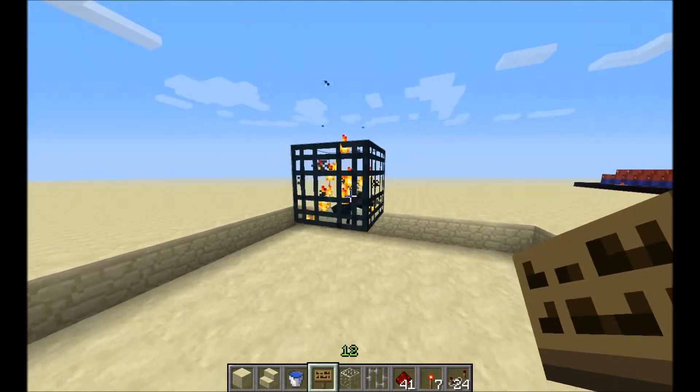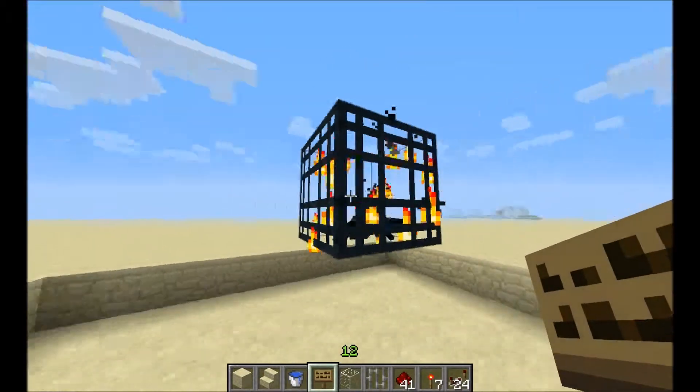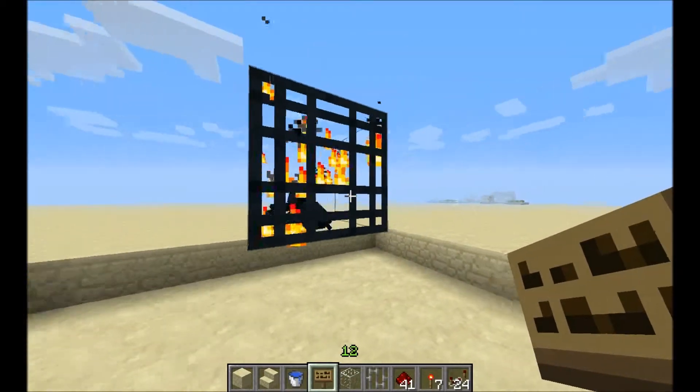The first thing you want to do is to get a spawner. You can either spawn one using an MC editor, or you can find one in an abandoned mineshaft.